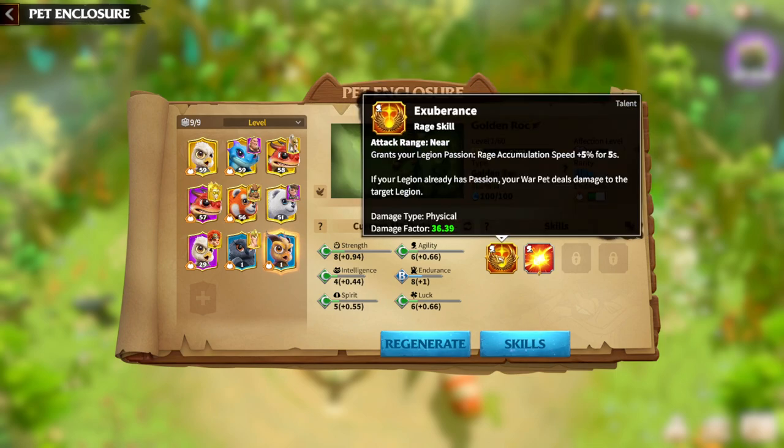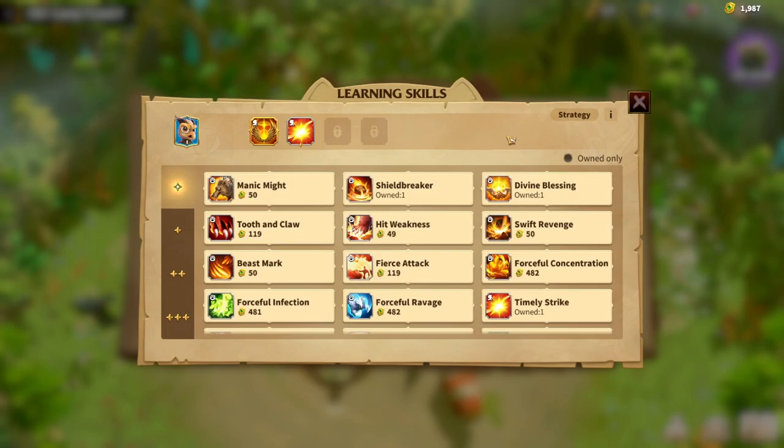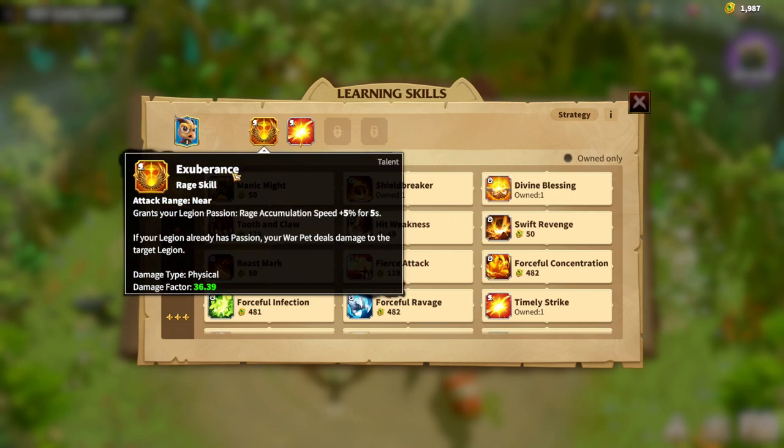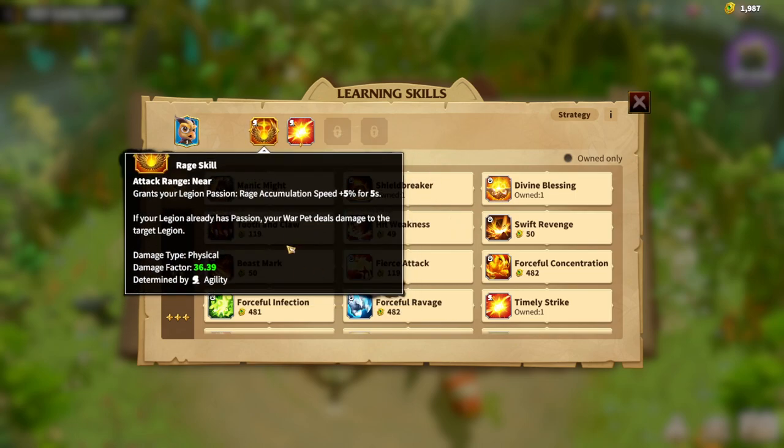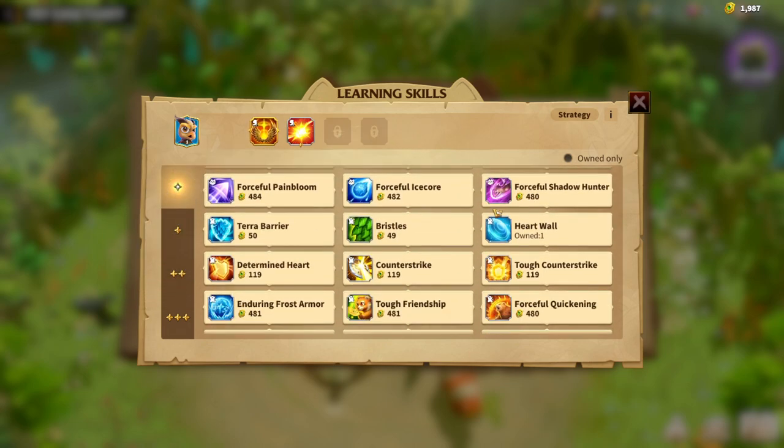After getting one star on the main skill, you start building. Golden Rock — how I would build it in the future with one star: Exuberance is a great skill especially for cavalry units, determined by agility. As I said, strength, agility, and luck are the main attributes for Golden Rock. I'll finish the Exuberance synergy, which is pretty easy to understand.